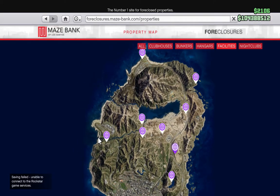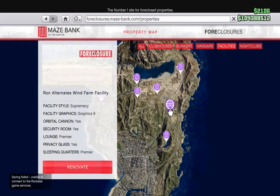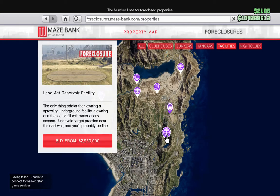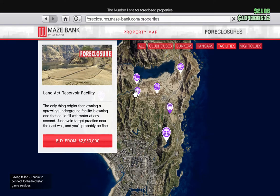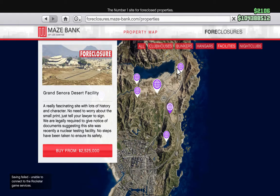Being far north is probably not a good idea unless you like having to drive a long way to get to things. I chose Ron's Wind Farm — this one looks close to the city, and it's right near a major road, making it much easier to get into and out of the city. It's also the most expensive, just under three million. Most facilities range between two and a half to three million.